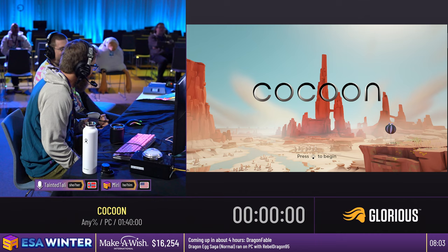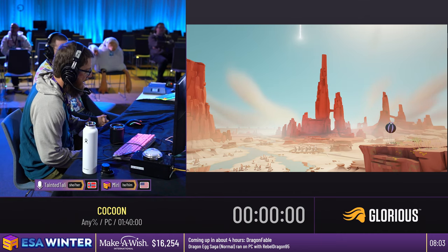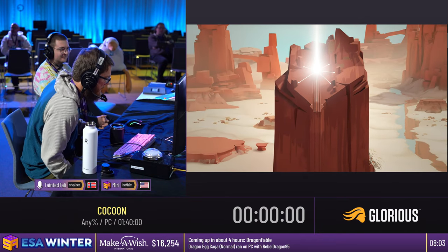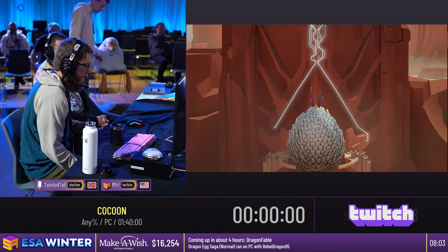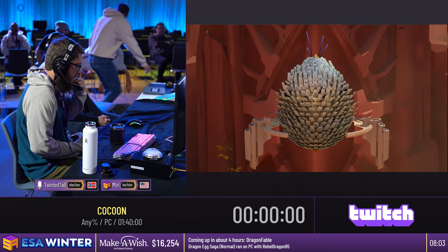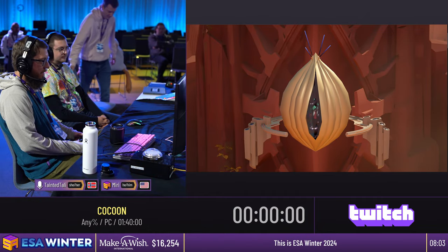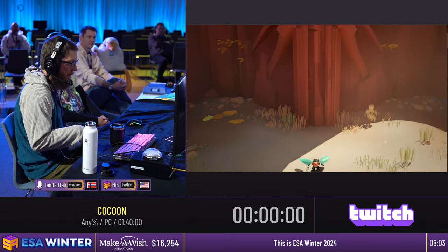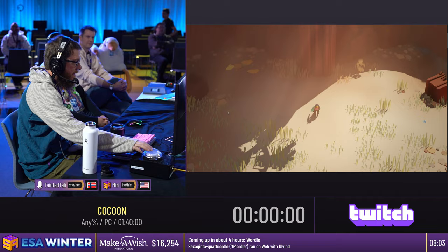Perfect. That means you're pretty much a pro, right? Yeah, it won't get any better than this. So we're going to go ahead and get started. There's a little bit of a cutscene here before we start time. This game is just like an isometric style puzzle game, and we're going to be going through and collecting all 11 Moon Ancestors and beating the game. Coming out of our Cocoon right here.